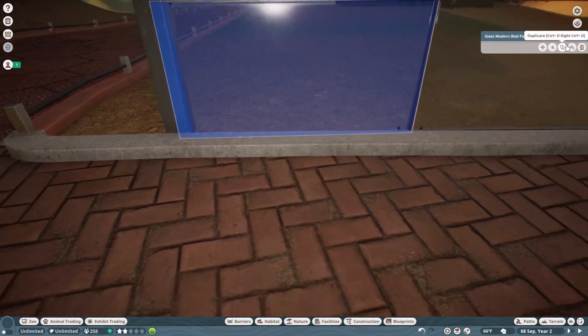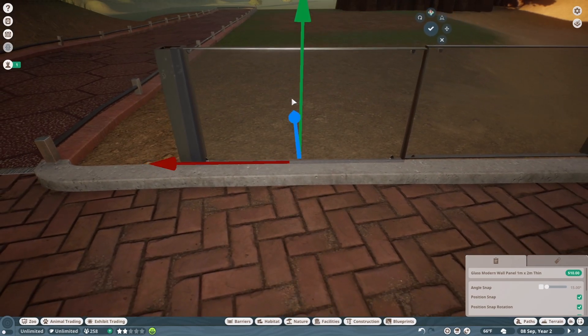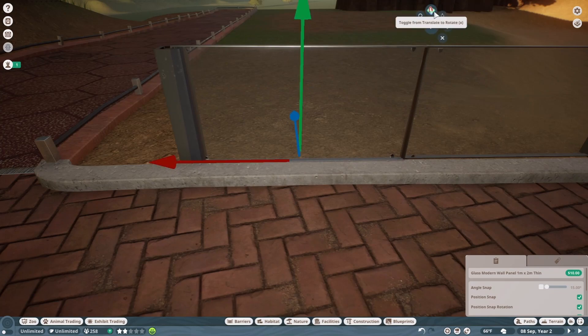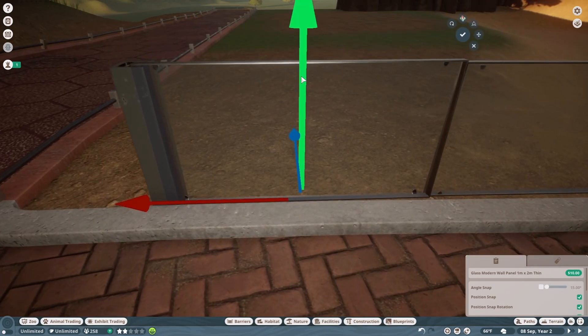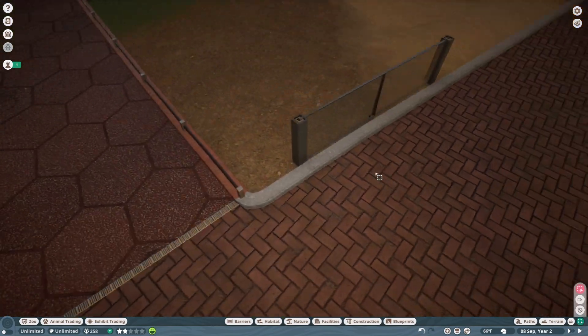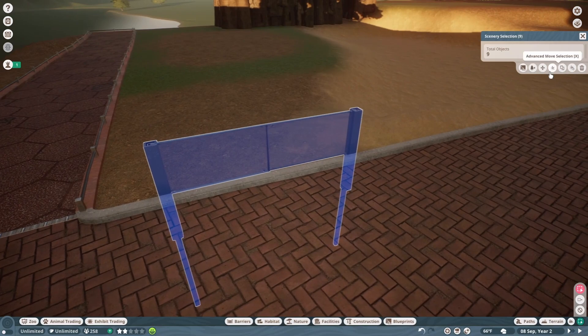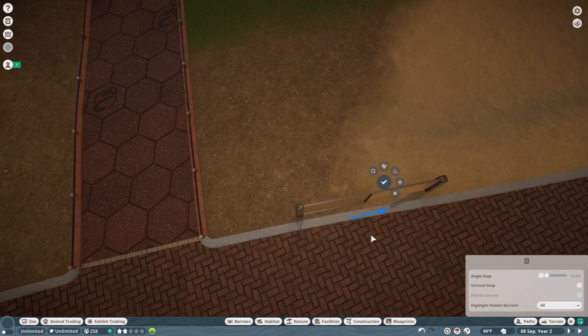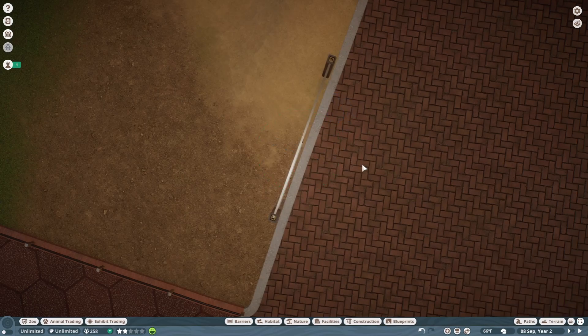This is still in the ground so I'm going to edit it — tilt it up a little bit, bring it up, and turn it that way. So that's pretty good, and I'm going to bring it down again. I like that better — it's not clipping through the ground. I'm going to move this one over a little bit so I have room for something else I'm going to be doing in a minute.